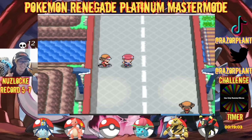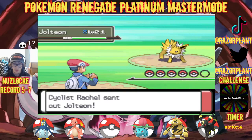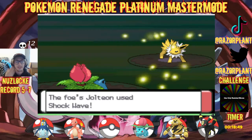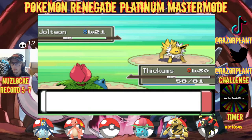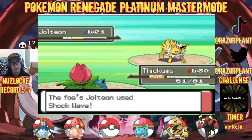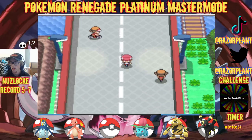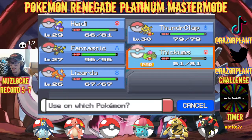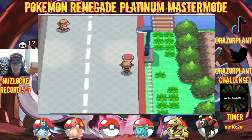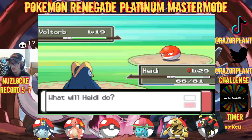I kind of want a good first encounter from this route, but also at the same time I don't care if it's like a fodder encounter. I'm kind of more so hoping that the cave has a better encounter — because if we can get a Gible, we might be big chillin. I did a lot more to Jolteon than I would have imagined — I wasn't expecting it to do a lot even though we're nine levels higher.